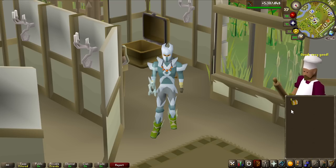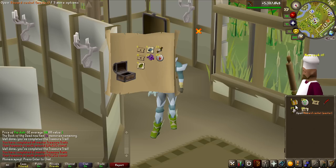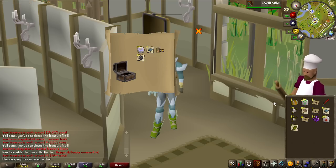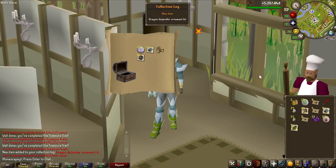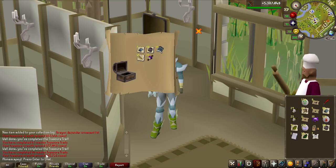Now let's go over to the masters — five of them. Let's see if we can get any mimics or anything crazy like 3rd age or gilded. Doesn't seem like it so far. Ornament kit — first one, 463k for that one, but not a very useful one.